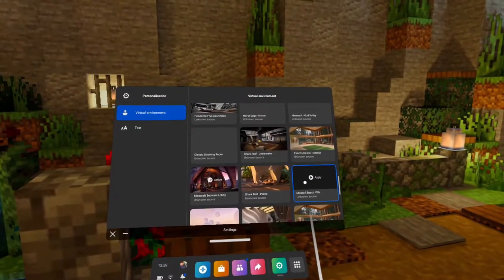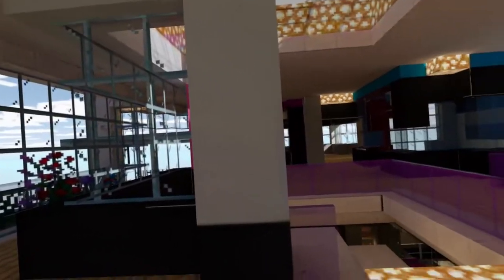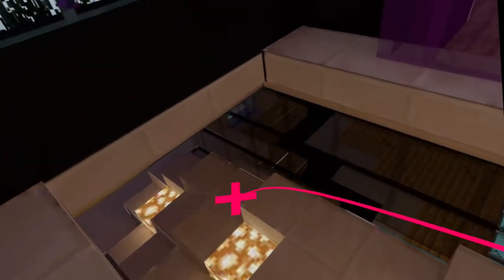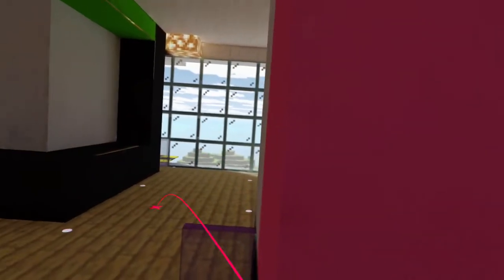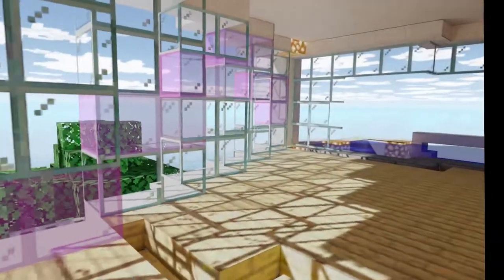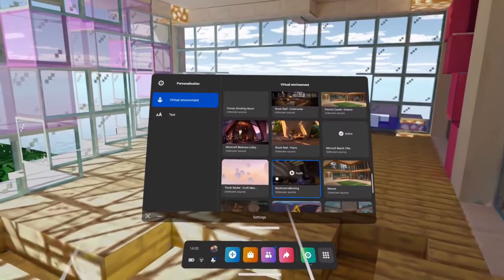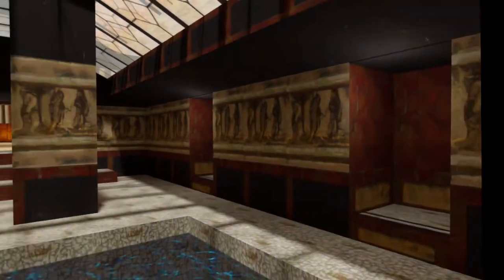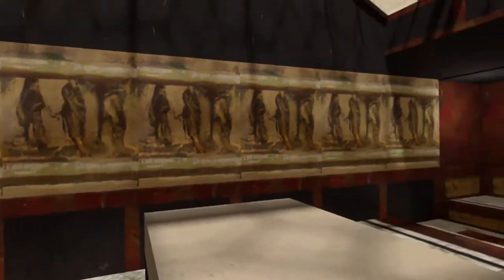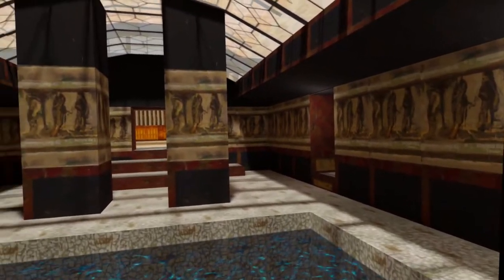The next one is going to be the Minecraft Beach Villa — this would be number four of the Minecraft virtual home environments. I don't think you can move around too much. Can you go down the stairs? No, you can't, so it's just one level. I'll go back out and have a look around. Kind of basic, but not too bad. The next environment is going to be Tomb Raider, the Croft Manor Pool. Quite nice, a little bit basic, however it is true Lara Croft Tomb Raider style.